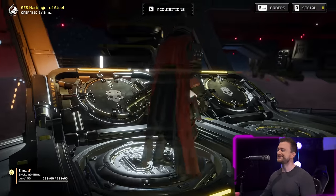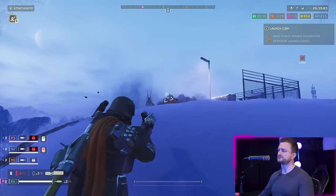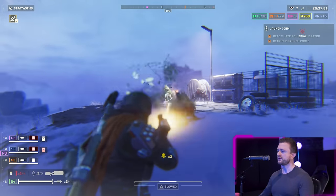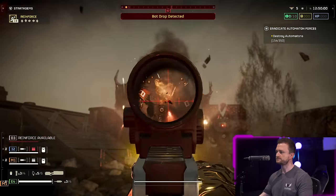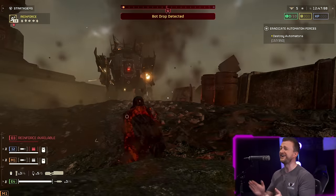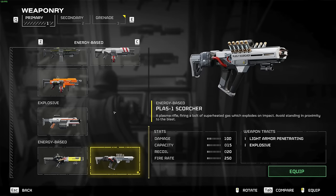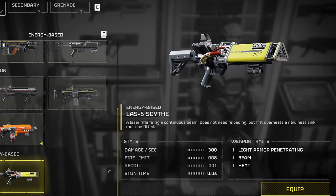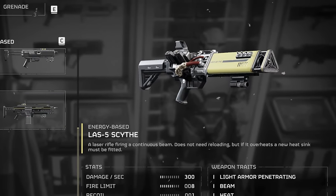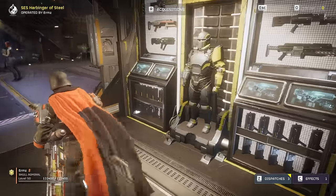I was live streaming as we tested this gun for the first time and it really caught me off guard. As usual, we'll be putting it through our trials and tribulations against an array of Terminid and Automaton units. This is one of only three weapons in the energy subcategory of primary weapons, one of which is already pretty great, and another of which is very much not that. So where will the Laz-16 fit in? Let's check it out.